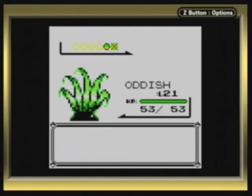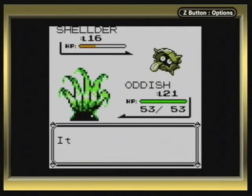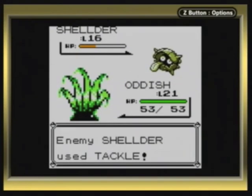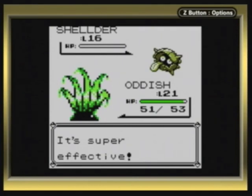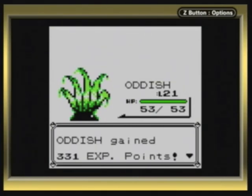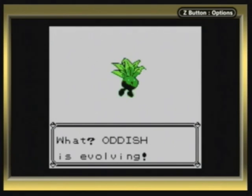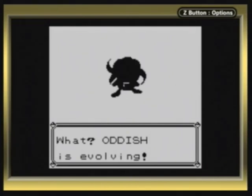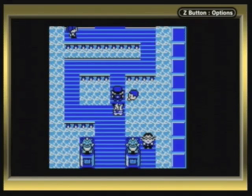Hey, Oddish leveled up! I trained my Oddish all the way to level 20 — right on the verge of leveling up, so that I don't have to go far into the gym for it to evolve into Gloom. His Horsea's worst move is Bubble, which is as weak as Absorb. In the first generation, Horsea's dragon talents are undeveloped, so no worries there. And then there's Shellder — it's an Ice and Water type when it evolves, but it doesn't know any Ice-type moves at this point, so it was safe to send Oddish — now Gloom — into battle.